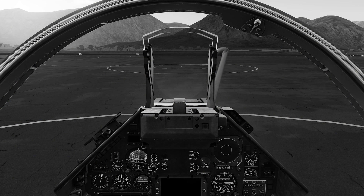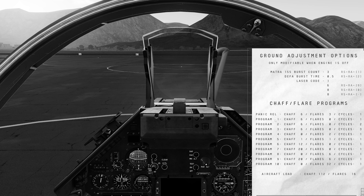Originally, the ground adjustment options were changed using a page on the kneeboard, using Right Shift, Right Alt and an appropriate number to make the required changes. These and other options are now adjusted on the configuration panel.